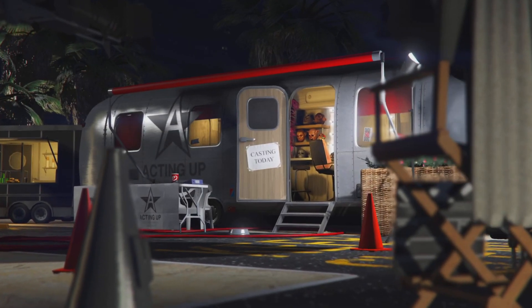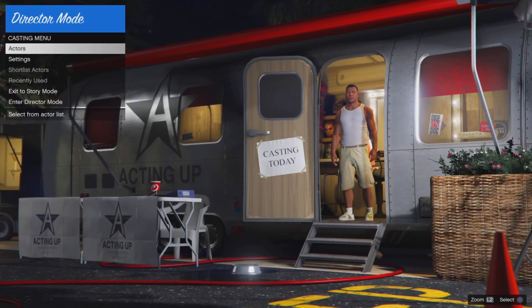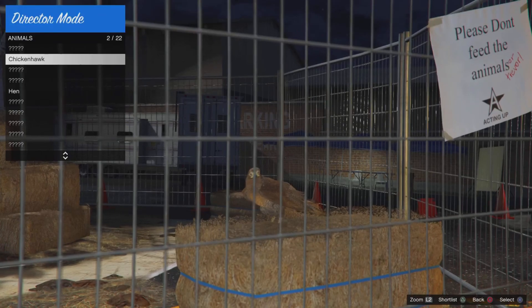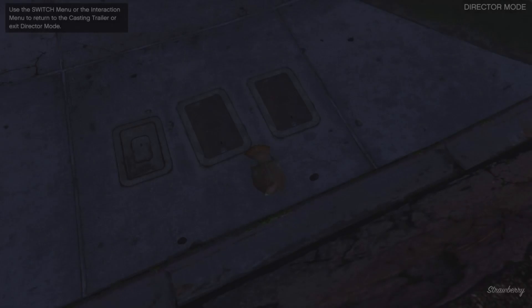Now go into the interaction menu and go to Director Mode. When you are in Director Mode, go to Actors, then Animals, and choose a bird that can fly. If you don't have a bird unlocked, I can make a video later on about some of the easiest ways to get those animals.